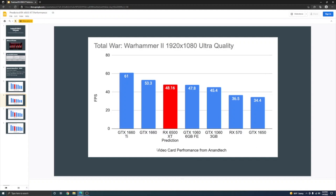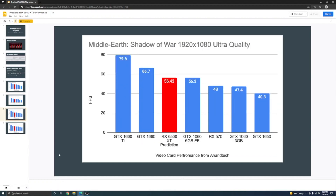In Total War: Warhammer 2 at 1920x1080 ultra quality, the numbers from Anandtech are shown in blue. My prediction puts the RX 6500 XT at 48.16 FPS — 40% faster than the GTX 1650's 34.4 FPS. That puts it barely faster than a GTX 1060 and just behind the GTX 1660, so the same story: faster than a 1060, slower than a 1660.